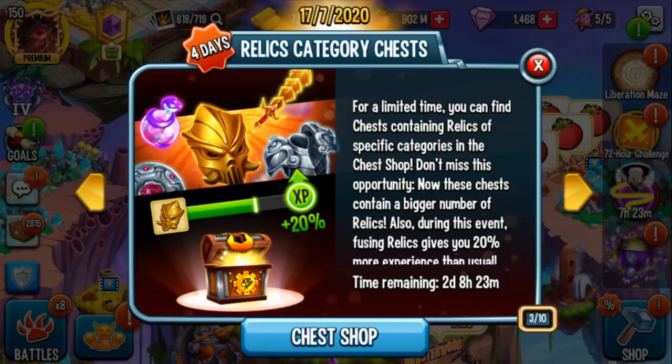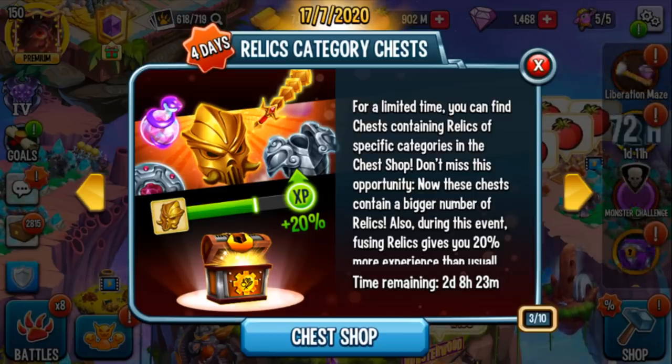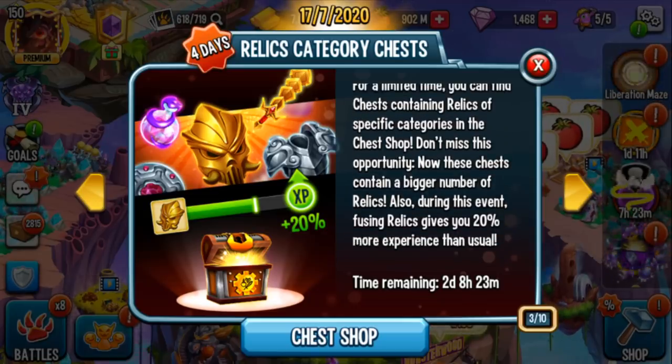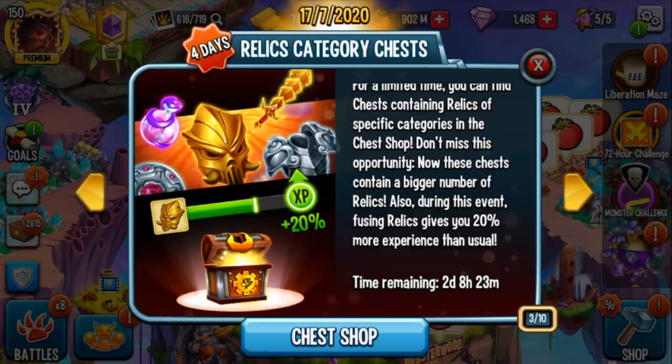If there is no experience boost, then just go ahead and wait — there is no rush to do it. During this time, you get a 20% experience boost, which means you get to save one-fifth the cost because of that 20% boost.